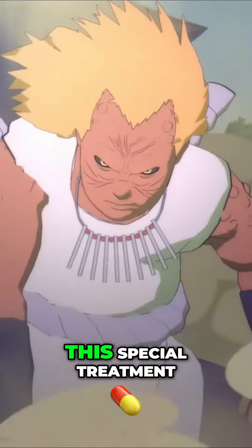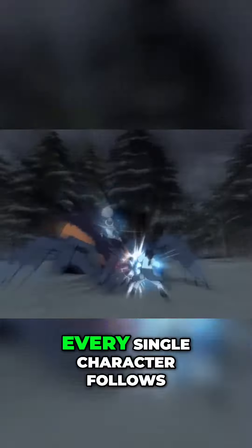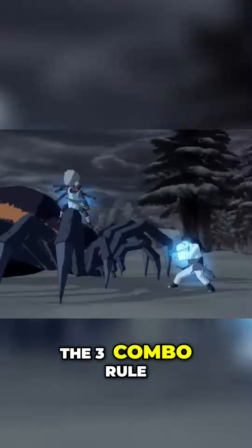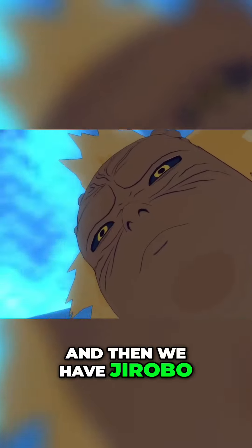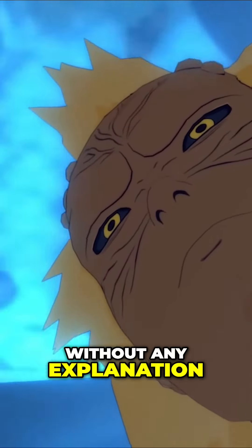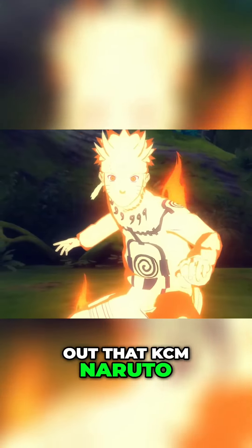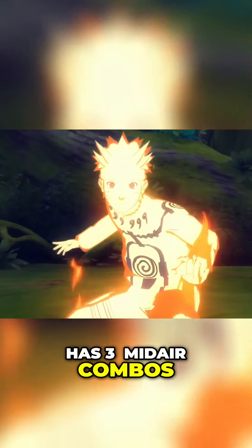Not sure why Jirobo out of all the characters got this special treatment. This is kind of a big deal in this game — in Storm 4, every single character follows the three combo rule, and then we have Jirobo, who seemingly got a sneaky fourth combo without any explanation. I'm not complaining though, just find it a bit odd. After finishing this part of the script, I also found out that KCM Naruto has three mid-air combos.